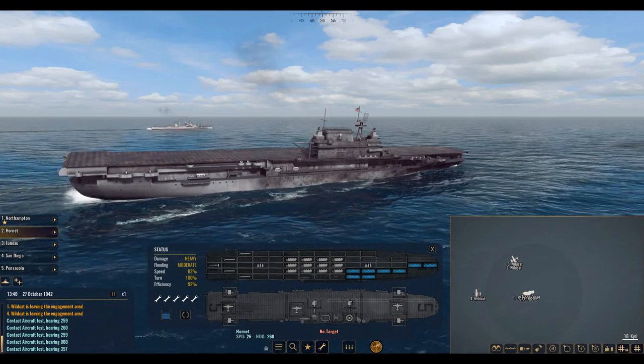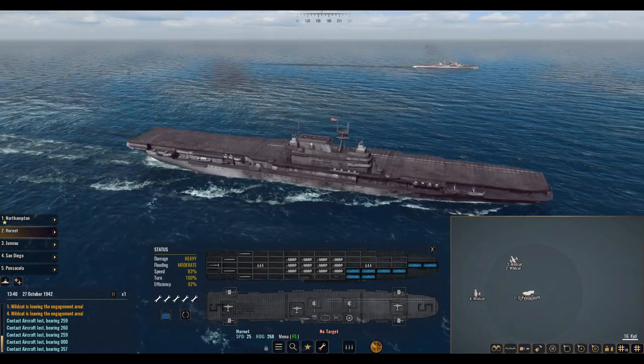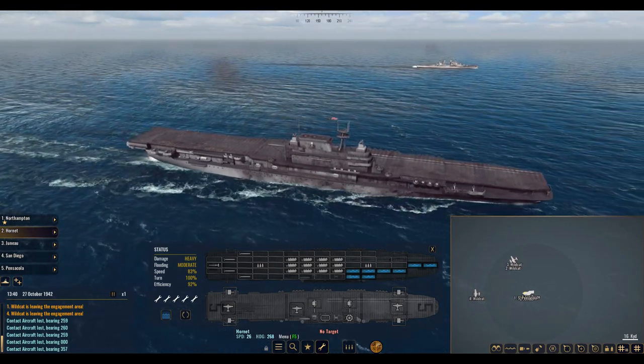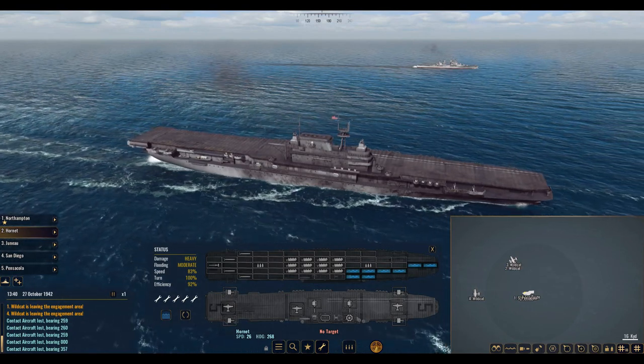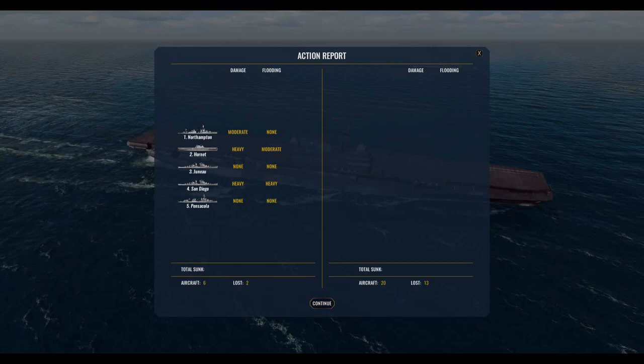The enemy is definitely far enough away at this point for me to declare this a victory and bring my remaining Wildcat pilots back to the carrier for a safe landing. Let's take a look at the battle report — some moderate damage to the Hornet, which is not going to be fun. The heaviest damage was to the San Diego, and we did lose two aircraft, but we took out 13 enemy planes. I'd call that a victory, although I would have liked to reduce the damage to the Hornet.